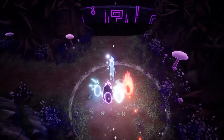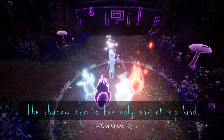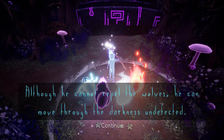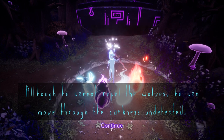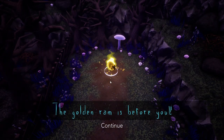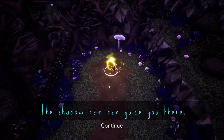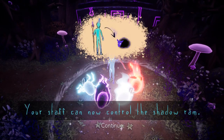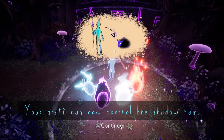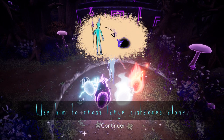Okay, left first always. The shadow ram is the only one of his kind. Although he cannot repel the wolves, he can move through the darkness undetected. The golden ram is before you — the shadow ram can guide you there. Your staff can now control the shadow ram.